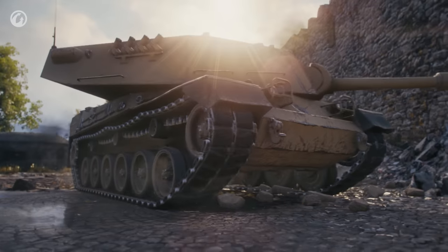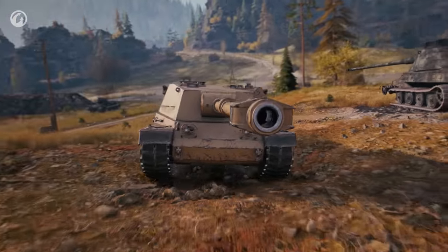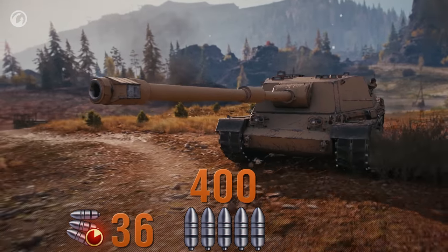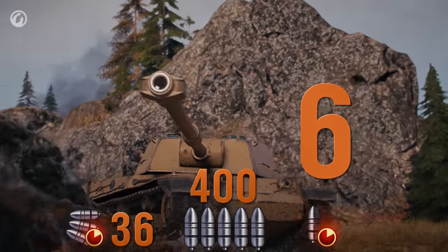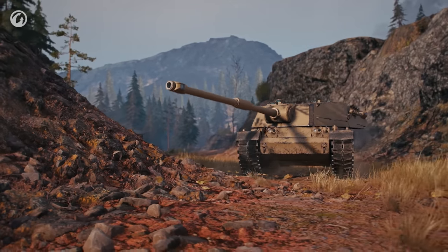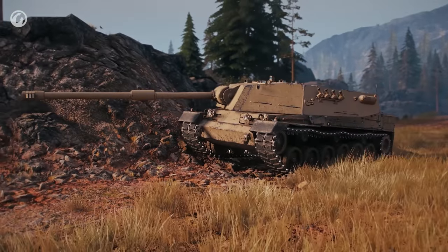You'll need some geometry knowledge to survive a face-off with a tier 9 or 10, but the Vipara will be able to withstand hits from tier 8 tanks and lower without a problem. Shooting is where things get really interesting. The Vipara has an autoloader in name — it deals 5 shells with 400 HP of damage per shot, takes 36 seconds to reload the magazine, and has a reload time of 6 seconds between shots. This isn't your typical autoloader, so you need to start firing and thinking like a regular cyclic tank — a good one, an excellent cyclic tank.